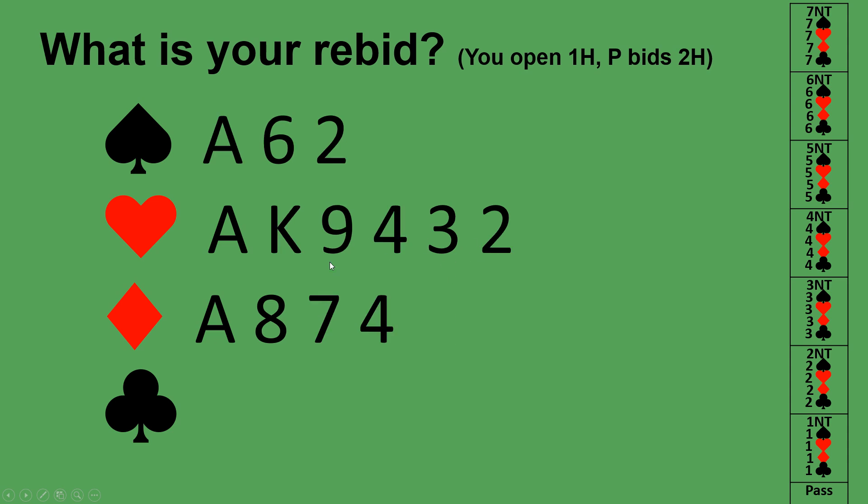On this hand you opened one heart with 15 high card points and a six-card heart suit. Your partner bid two hearts showing a fit and six to nine total points. You revalue: you have five points for your void in clubs, giving 20 total points. Your 20 plus partner's minimum six is 26 — enough for game — so you jump to four hearts, needing at least ten tricks to make your game contract.